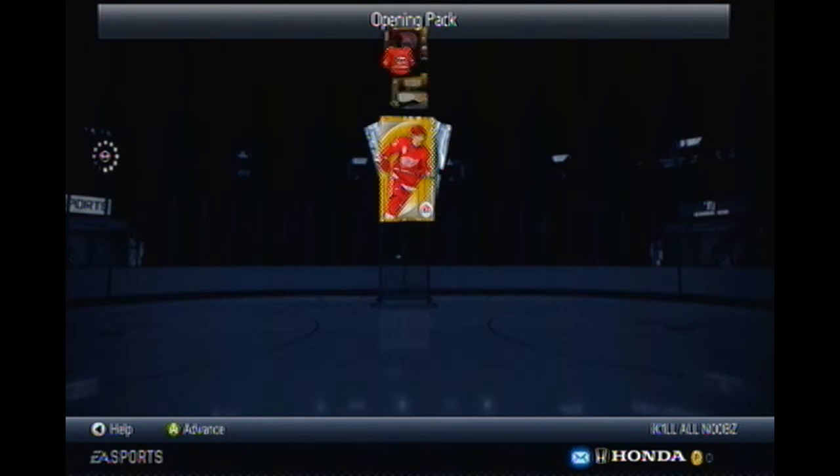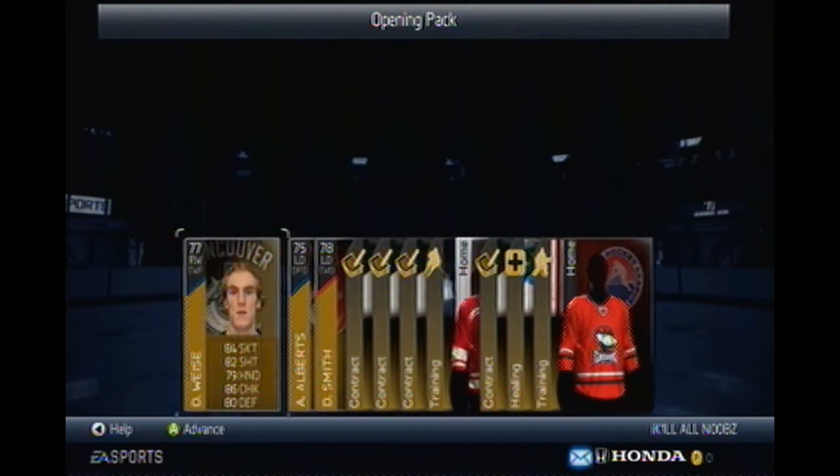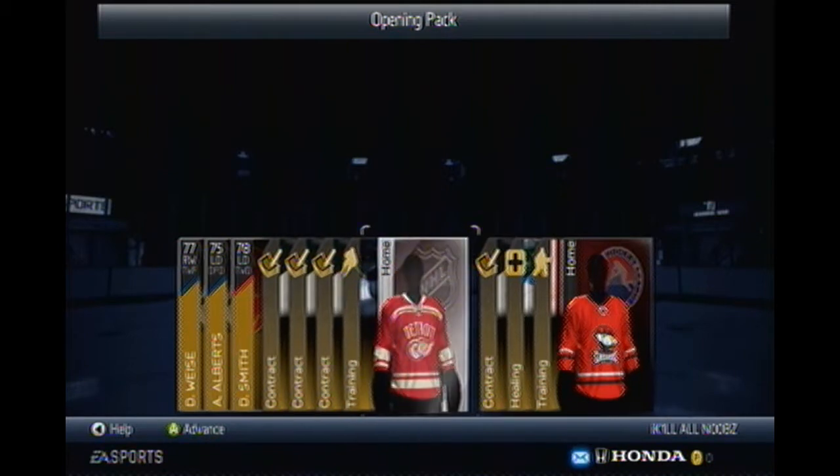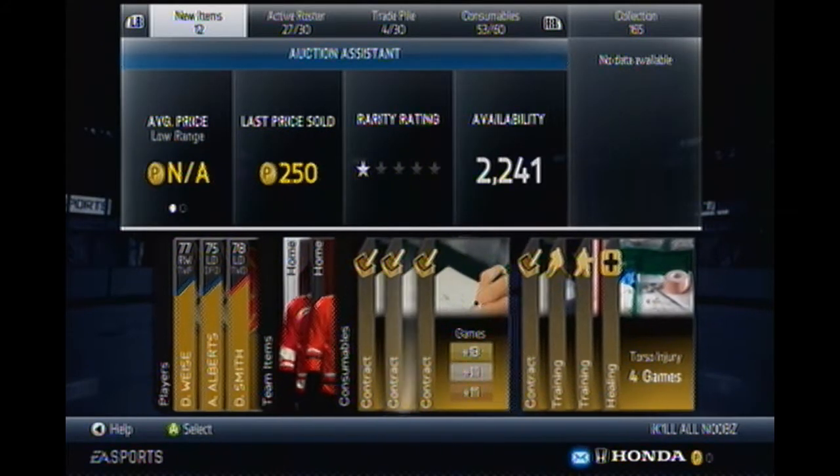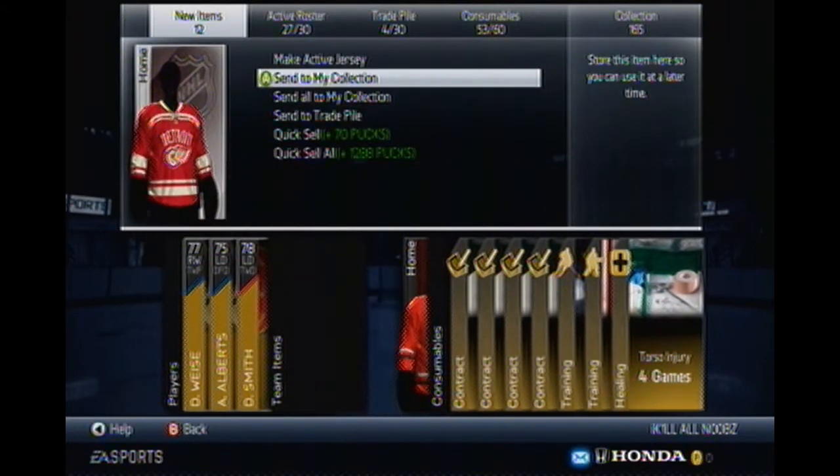I'm just going to open up a quick little gold pack right here. I don't really get anything — I got Dale Weiss and a pretty sick Winter Classic Detroit jersey. So thanks for watching boys, be sure to leave a like, comment, subscribe, and as always we will see you later.